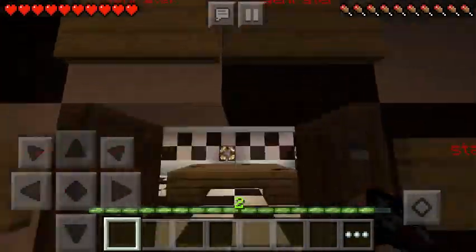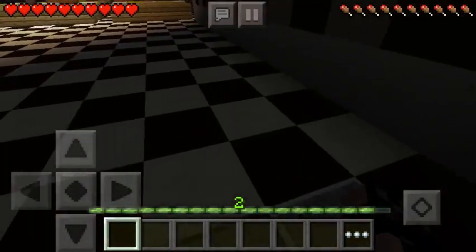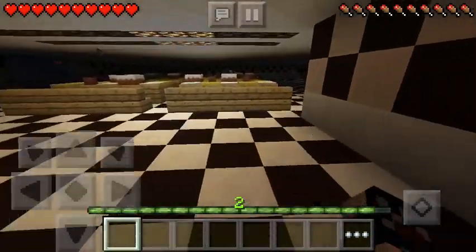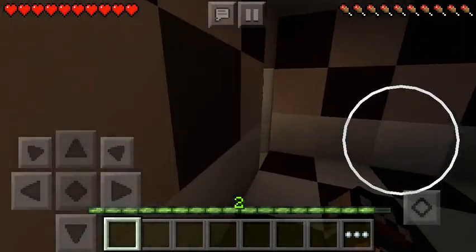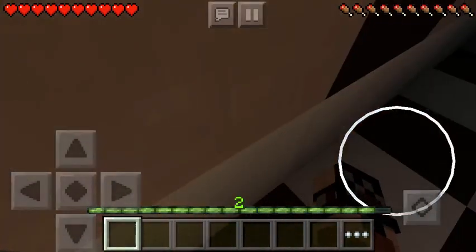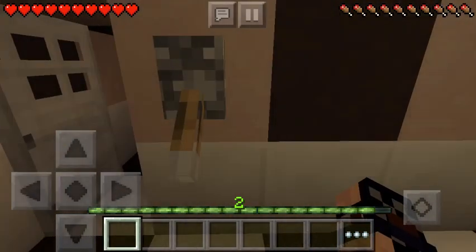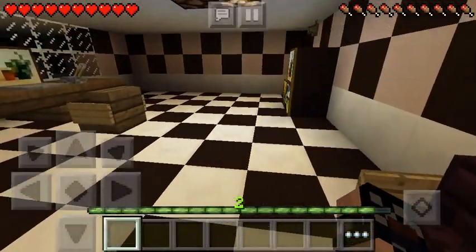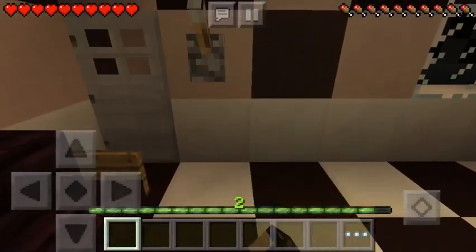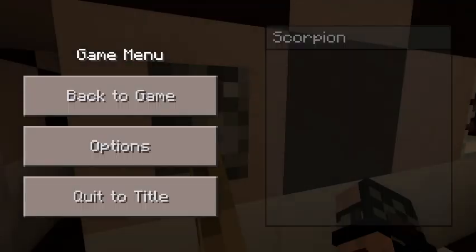We have the generator over here — pretty sure it works. The doors can open and close. The doors automatically stay open if the lever's down. I placed the door kind of funky, but yeah — that's the office.